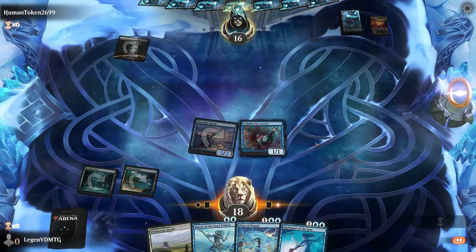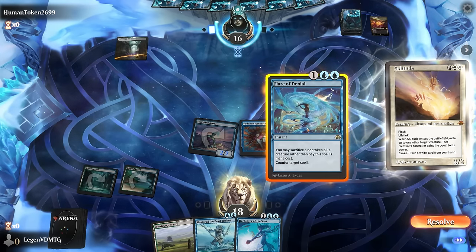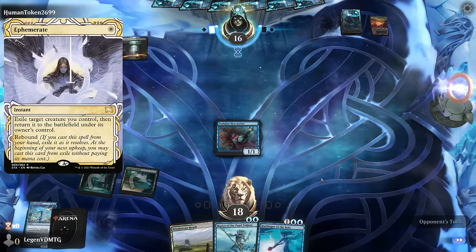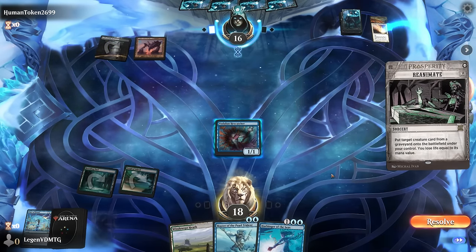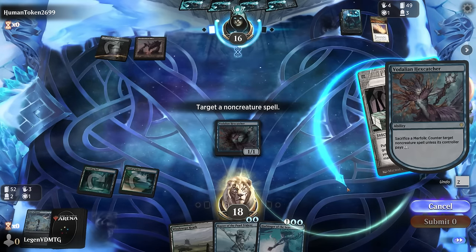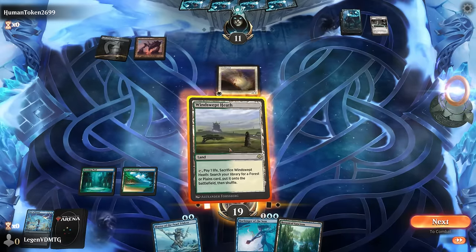Our opponent is on a Mardu-colored deck — a Shadowy Backstreet comes down. They play Solitude, pitching another Solitude. I probably have to counter here since I wouldn't be able to use Hex Catcher's ability in time. They might also have an Ephemerate to flicker it. Now a Bloodstained Mire — if I play Harbinger they know to fetch a basic. Opponent does have Reanimate for Solitude. I'll make them lose five life, which seems worth it.